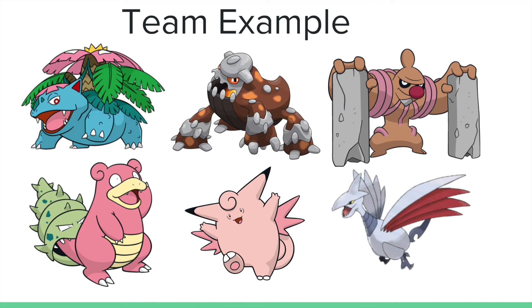We have a Tank Clefable running a Calm Mind set — either Magic Guard or Unaware. I would recommend Calm Mind, Moonlight, Flamethrower, and Moonblast, which achieves great coverage across the entire tier. Moonblast hits things like Scizor, and Ferrothorn cannot take a Flamethrower. A fully physically defensive Clefable can even take a Bullet Punch from Banded Scizor and Flamethrower it back very hard. Finally, we have Skarmory as both a Hazard Clear and a great physical wall for this team. It synergizes well with Heatran — Skarmory's Fire-type weakness means Heatran can switch in, and Heatran's Ground and Fire-type weakness means Skarmory can switch in very well. It also forms a great part of the defensive backbone for this team.